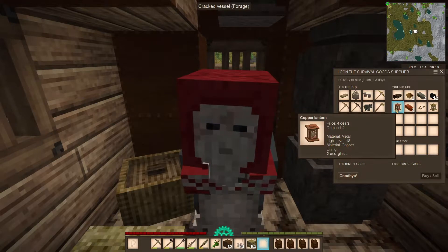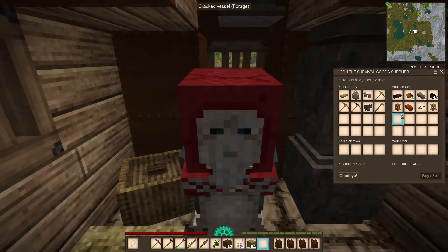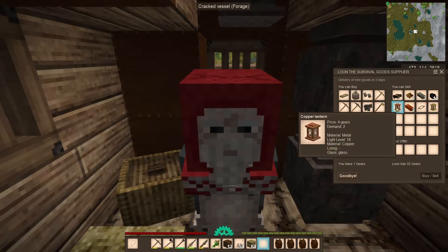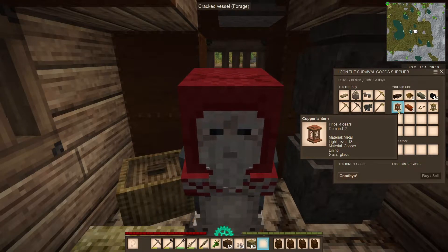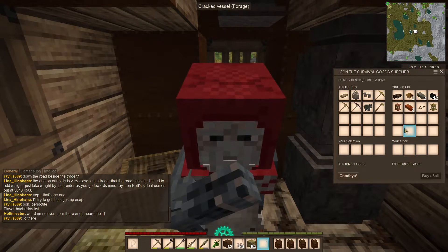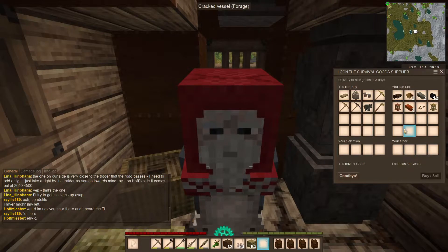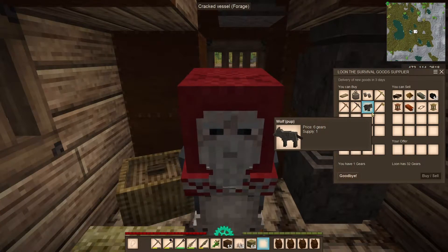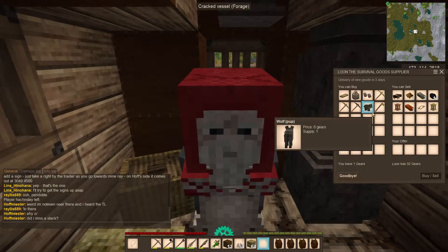What I'm really looking for is to be able to save up a lot of gears so that when we find — I believe it is actually the survival goods trader — with the lanterns able to buy. They're actually fairly cheap, so we will be able to purchase some lanterns to help us with lighting around the base. We're going to need a lot of lanterns as we go through this series, and trying to make them all might be a bit difficult so we may actually have to buy a load as well. The wolf pups — the reason you get those is because you buy them for either six or seven gears and then you can sell them for eight to ten gears, so it's actually worth buying them and stocking them up so that you can sell them all and make a lot of gears in the process.